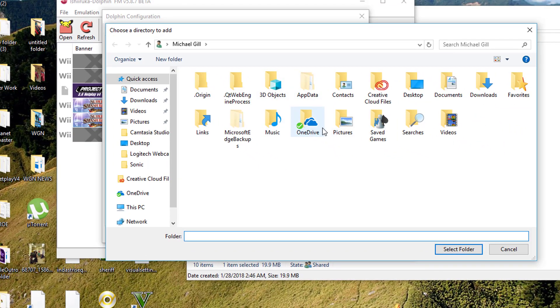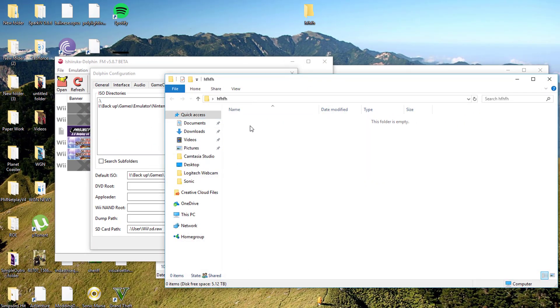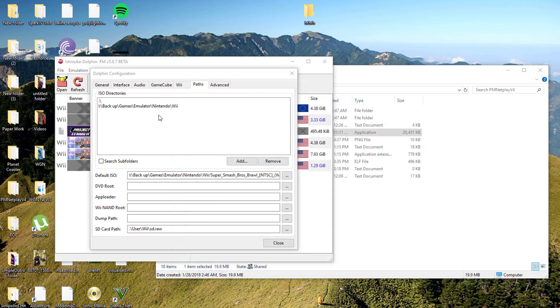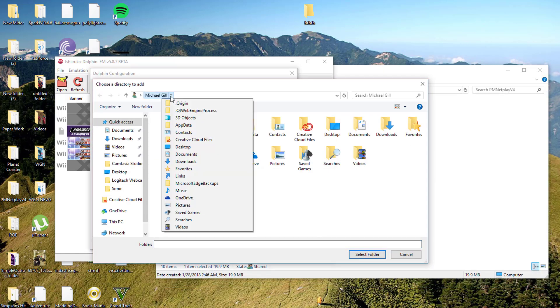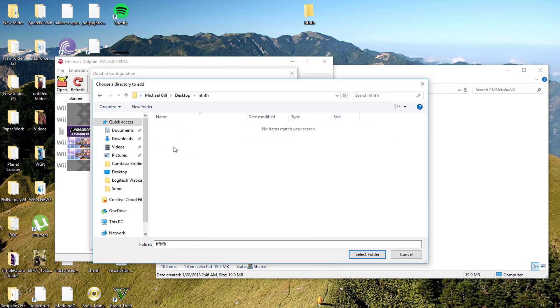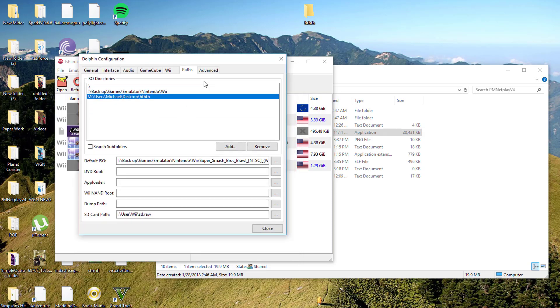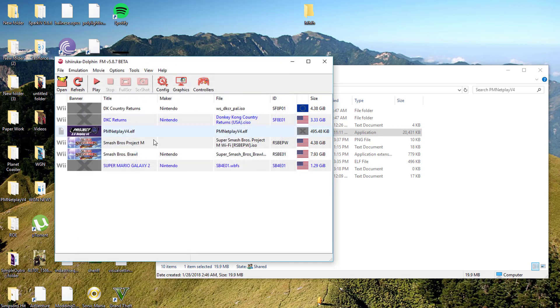Add a path where your games are saved for Wii. If you don't have Super Smash Bros Brawl, don't worry — there's a link down in the description box below to download it. Once you've downloaded it, put the file anywhere on your computer. You can make a new folder like I've made, and put the file into that folder for the Super Smash Bros Brawl ISO. Then add the path — select that desktop folder — and hit Select Folder.